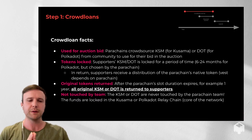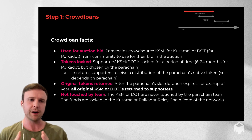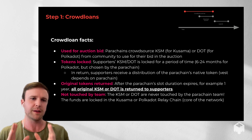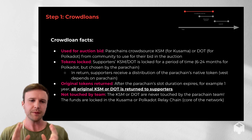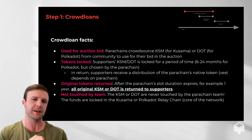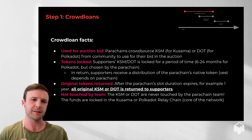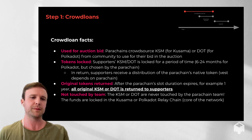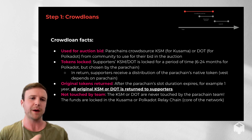Crowd loans are used for the opening bid in an auction. Teams crowdsource these tokens and then use them in the parachain auction. If you're a user and you contribute KSM to a Kusama parachain, or DOT to a Polkadot parachain, you're essentially agreeing to lock those tokens for the duration of that parachain slot — let's assume 24 months. After 24 months, your original principal is returned back to you.